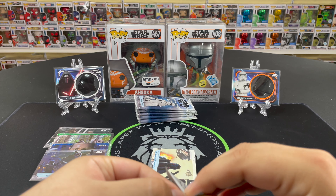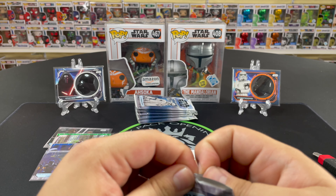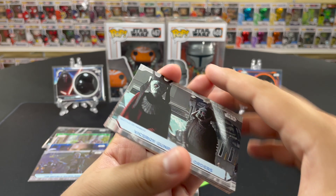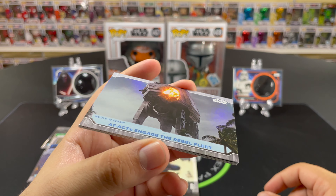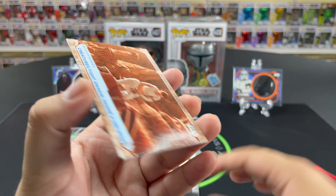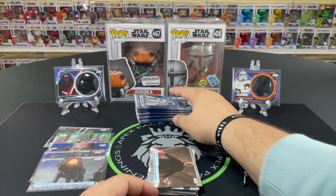Last time around we only got one numbered card the whole video — that was the stormtrooper medallion numbered to 50. I'm just going to go ahead and cut this pack because it won't open. We start with Viceroy Gunray gives orders, Clone Troopers try to turn on Yoda, a nice refractor — AT-ATs engage with the Rebel fleet. Sleeve up that refractor, nice Galactic Adversaries Yoda. Yoda is one of your favorite characters, right? Creatures fight with Padme, and we finish with Count Dooku takes on Obi-Wan.